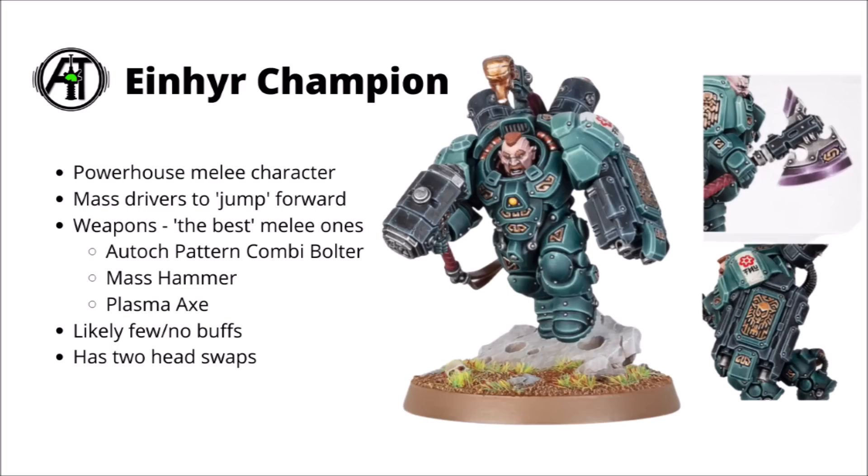We've already seen a fair bit of the Hearthkin Warriors and the Hearthkin Pioneers, but one of the models shown off this time was the Iron Heer Champion — basically one of those exo-armored Iron Heer Hearthguards, but with a few different options. As a champion, he's the equivalent of things like Space Marine Champions or perhaps the Chaos Marine Master of Executions. Apparently he's got a whole bunch of mass drivers on his back, allowing him to jump forward really powerfully against the enemy, and then gets to work with a mass hammer or a plasma axe — both supposedly some of the most powerful weapons the Votann can produce. In his offhand, he's got an Autok pattern combi-bolter. Model-wise, I think he looks quite good — a fair bit more dynamic than the other Iron Heer Hearthguard — and he's got a couple of head swaps as well.